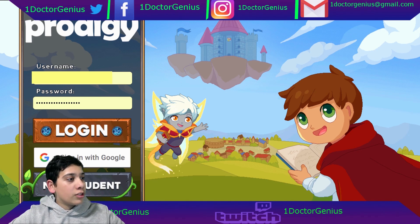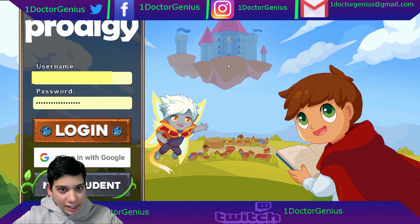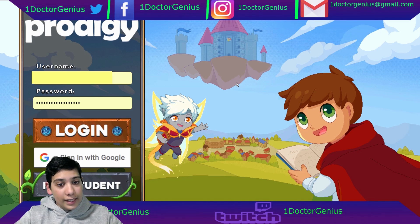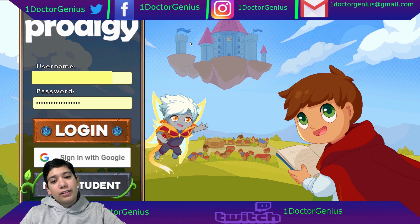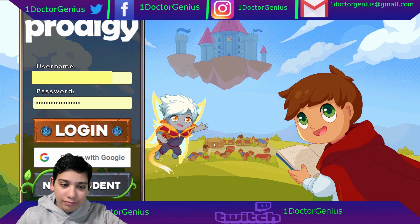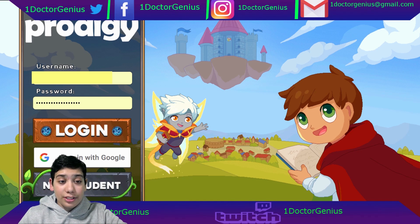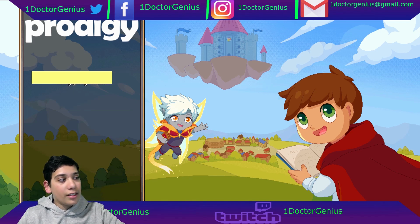It looks like it might have something to do with the wizard person — you see this guy right here — and it probably has something to do with the Academy, not really too much with my flight town. So I'd be guessing there's something with the Academy, and he looks pretty happy. How is Gale outside of the Academy? I thought he was stuck inside. Anyways, without further ado, let's go ahead and hit login.